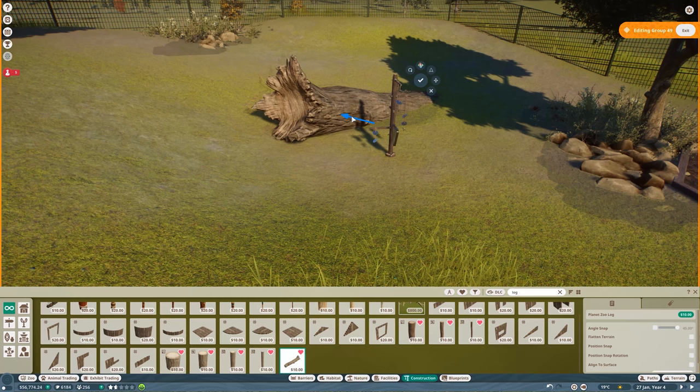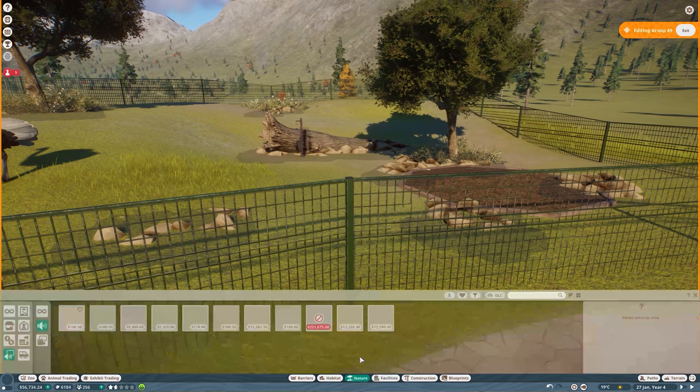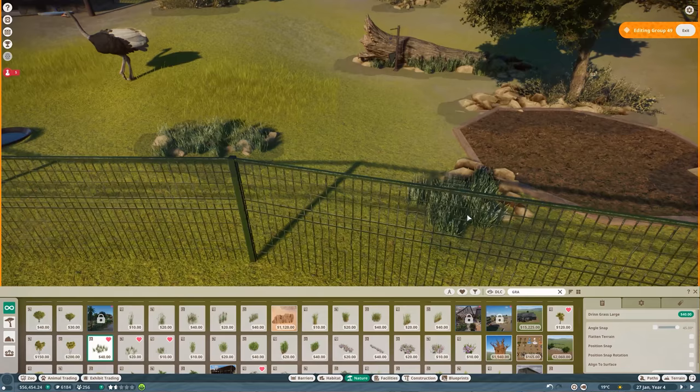Let me do something like this with some more rocks around it. I'll add this Africa Park grass — it suits all exhibits regardless of biome. Let me also do something about this forage box.